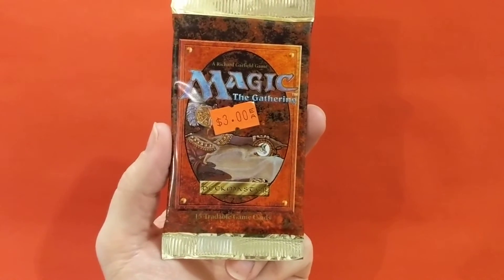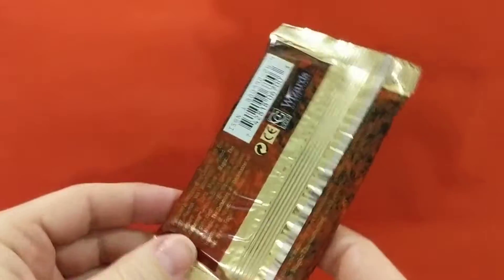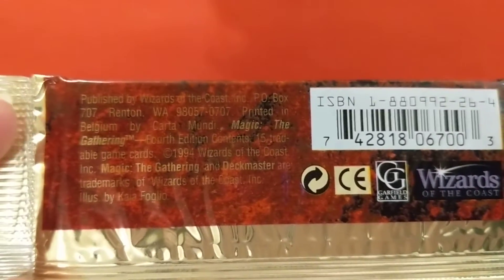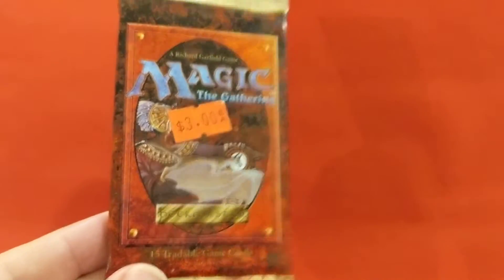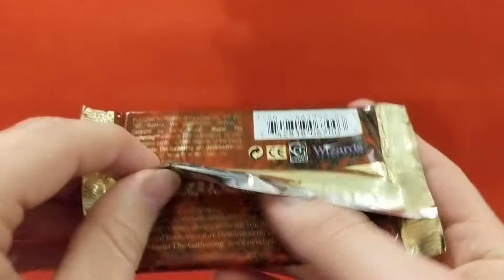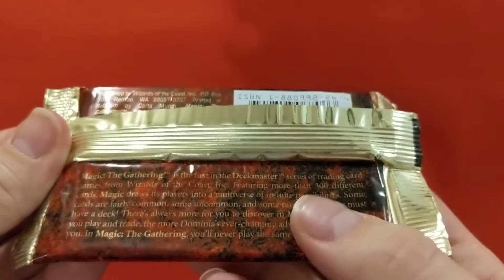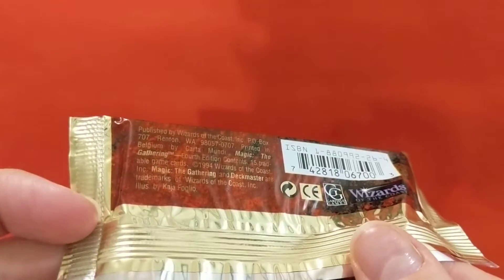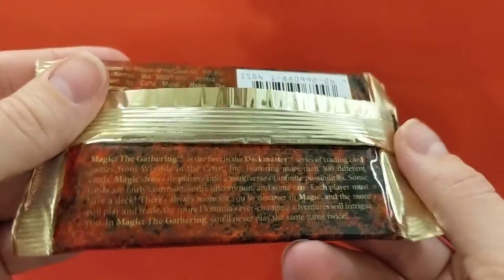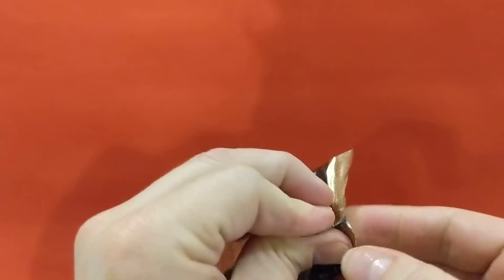My favorite nostalgia set - Fourth Edition. Remember back when these were $3? A long time ago, 1994, Wizards of the Coast. Illustration by Kaja Foglio for the Spirit Link there. It's the first in the Deck Master series - more than 300 cards, you'll never play the same game twice. I love the nostalgia of savoring the pack openings. We're looking for our Land Tax.